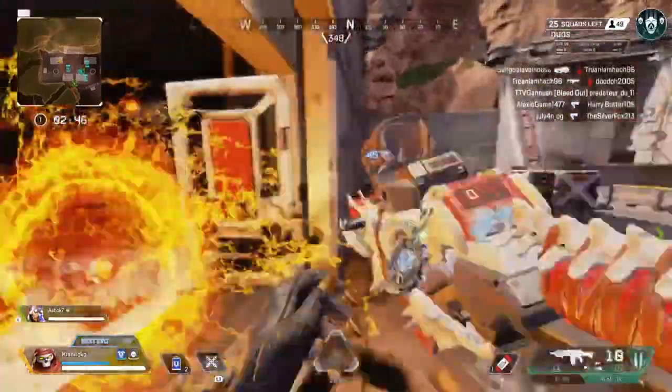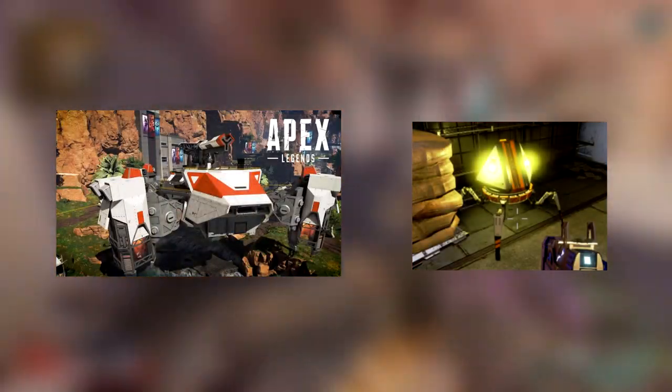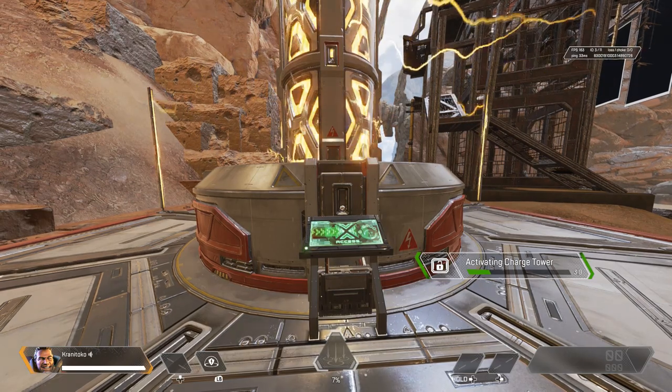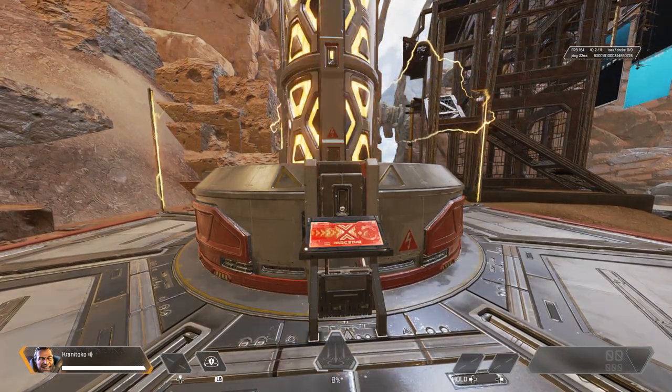Some of King's Canyon's exclusive gameplay features include drop ships, which can contain higher tier loot. Loot ticks, which when destroyed will drop various pieces of loot, one of which will be the colour of the tick itself. And charge towers, which will completely fill the ultimate meter of any legend standing near them when the towers are used.